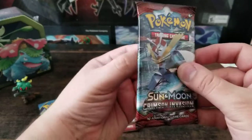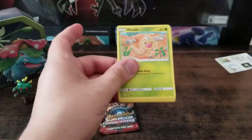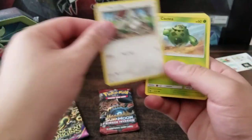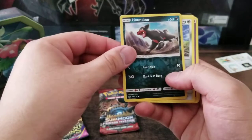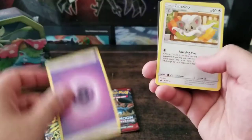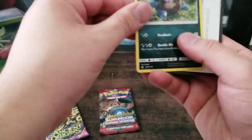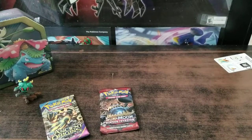Let's go with Sun and Moon Crimson Invasion. Weedle, Shallows, Buneary, Cacnea, Swinub, Houndour, Scizor, Psychic Energy, Cinccino, Haunter — I don't know how to pronounce this one — and a code card. So no shinies on that one.